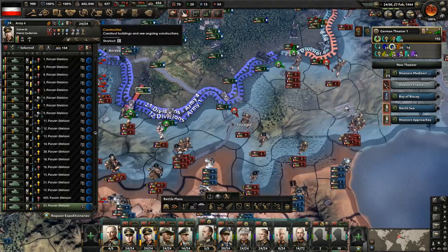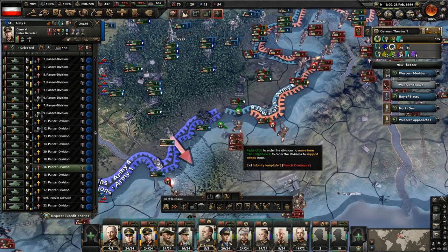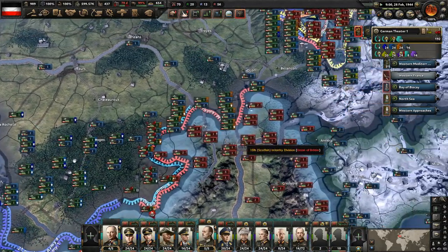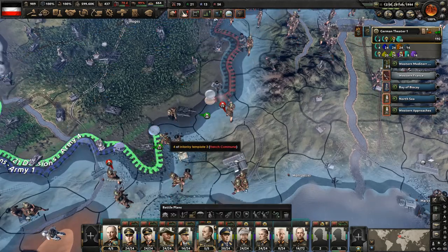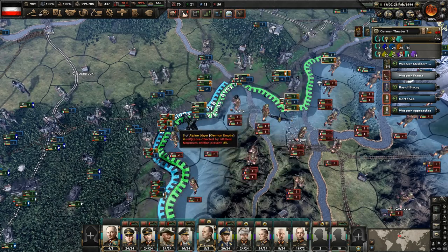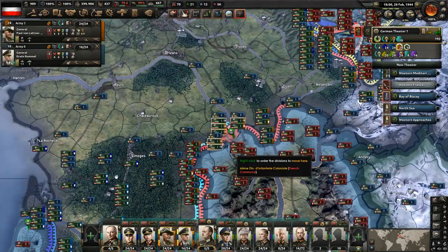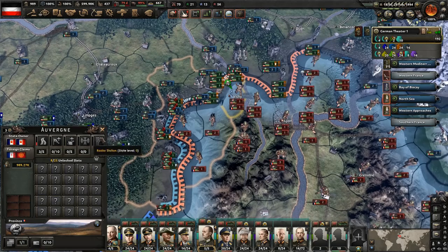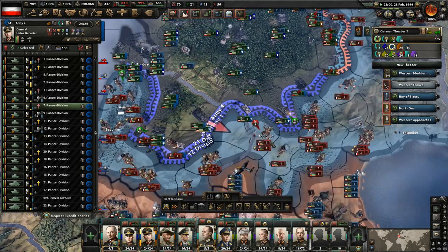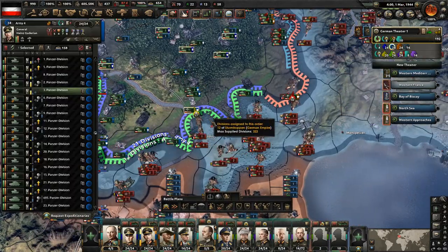I'm going to try and get this closed off here so we can wipe out these troops. This guy's still not winning in Toulouse, but that's okay. Might need to get some assistance here with this tank - just got to wait until they get over to the front. Can we push forward here? These guys are just lacking in supply. We need to go after that victory point. The attack on Toulouse is not going to work out, so I'm just going to stop that for now.